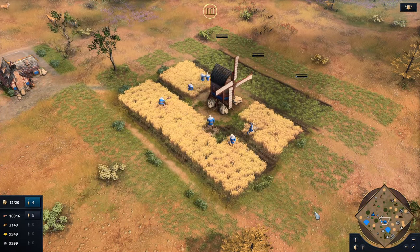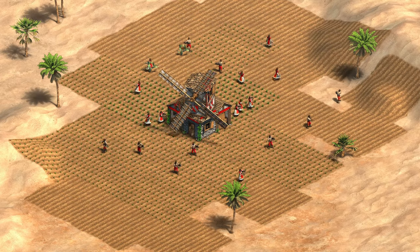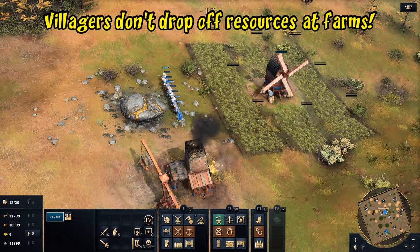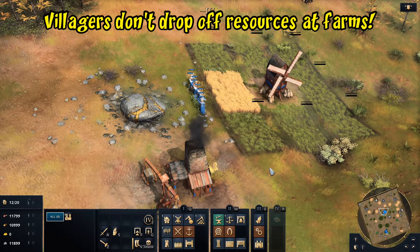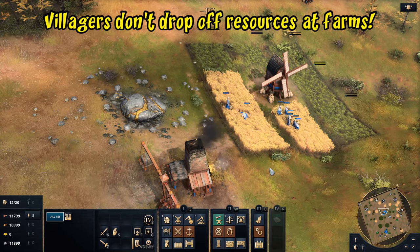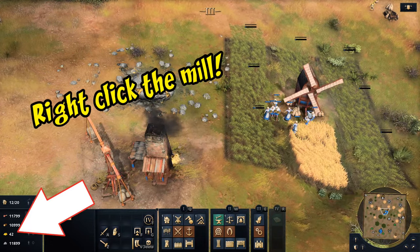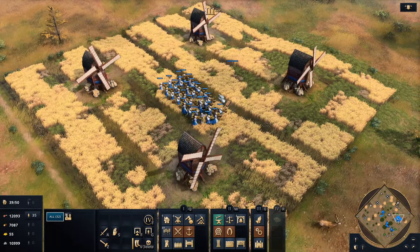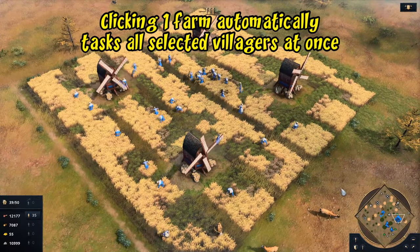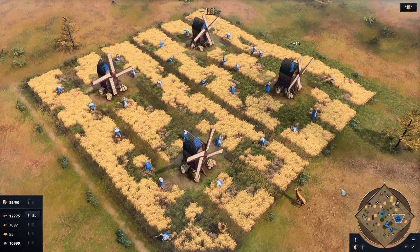Villagers are a little inefficient building farms, doing them one at a time as a mob. AoE2 had smarter logic where each villager would go to their own farm automatically. Another important tip for AoE2 players: unlike that game, villagers in AoE4 don't automatically drop off what they're carrying when they build a farm. Gold miners carrying gold will lose it forever once they start collecting food. The exception is if you build a mill and right-click it after shift-queuing your farms — in that case they will drop off what they're carrying. One nice AoE4 feature: if you tell all villagers to work on a farm, they sort themselves out efficiently with one villager per farm.